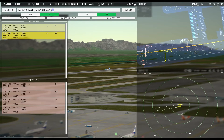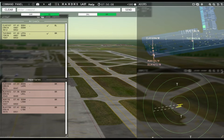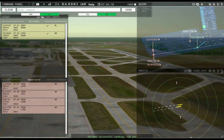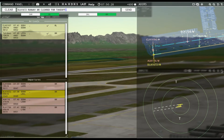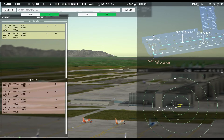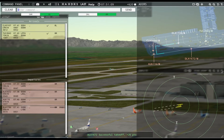Yellow Cab 2843, taxi to apron via Sierra 5. I wonder if they did that in the original game — they would have had to, because I don't think the mod can mess with any of the pathing. That's airport pathing, nothing to do with the mod. Dolomiti 1672, runway 8R, cleared for takeoff. Austrian 116, runway 8R, line up and wait. Dolomiti 1736, runway 8R at Bravo 3.